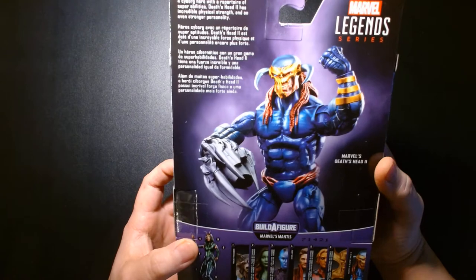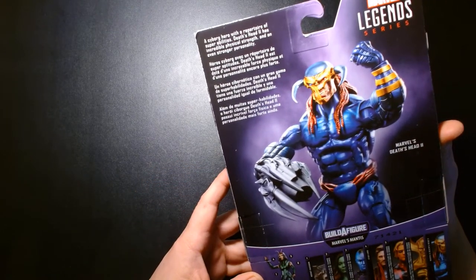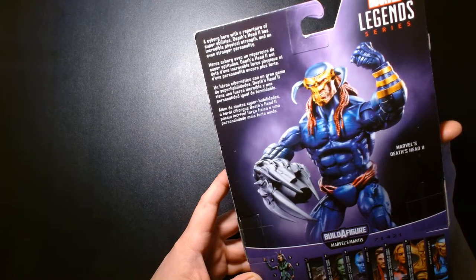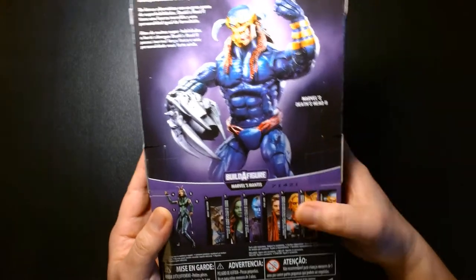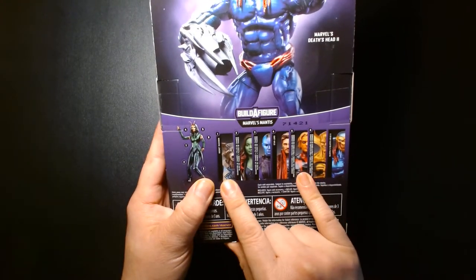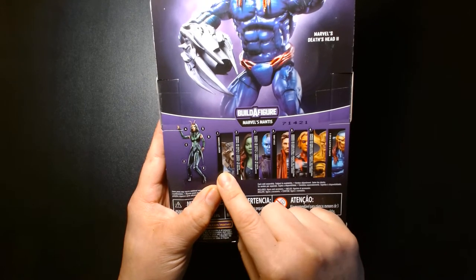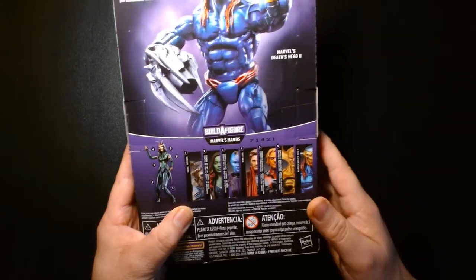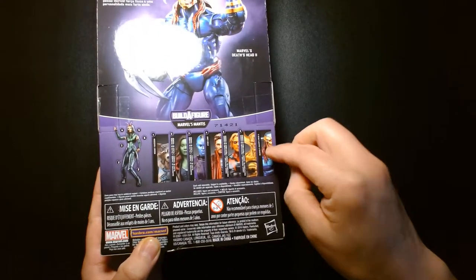On the back there's a nice illustration and quick bio: a cyborg hero with a repertoire of super abilities, Deathshead 2 has incredible physical strength and an even stronger personality. It's a pretty neat figure — it's part of the Guardians wave. I believe this was for the second Guardians film, and if you collected six of the figures in the wave you'd be able to create Mantis. Deathshead was kind of a standalone figure — he didn't come with a Build-A-Figure piece.